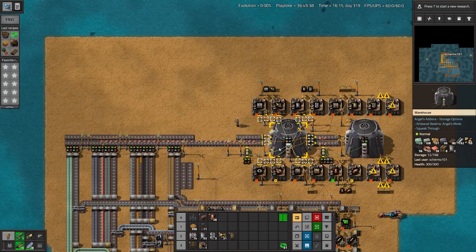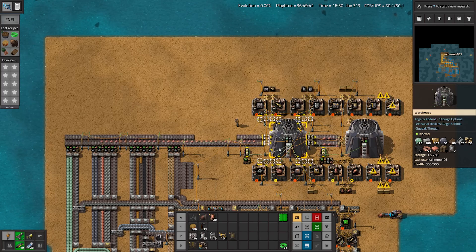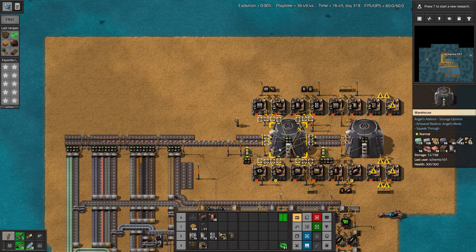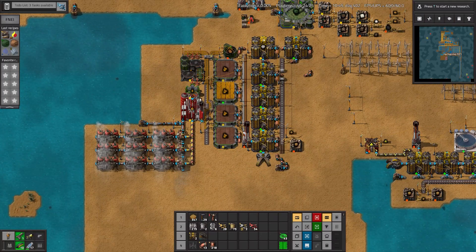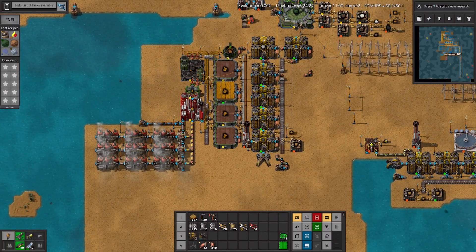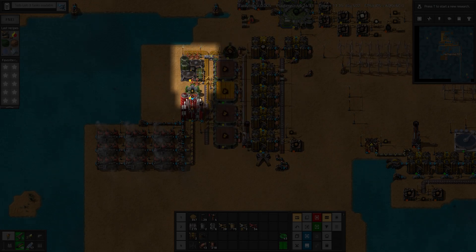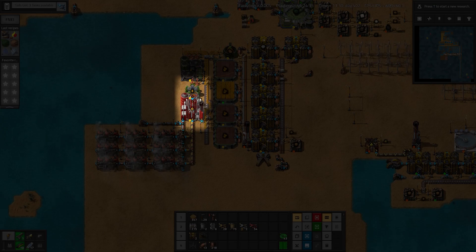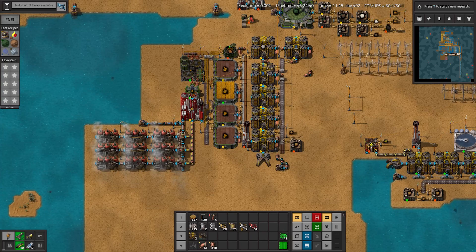We're going for a circuit-based warehouse design where we'll have up to 50 of each element in the warehouse and chain it down the line to produce our supplies. With the mall set up it's time to expand our resource generation, but first power. We're going for beans: beenafran to beans, beans to nutrient pulp, nutrient pulp to fuel oil, and then fuel oil into boilers. 5.4 megawatts total minus the cost of running the buildings.